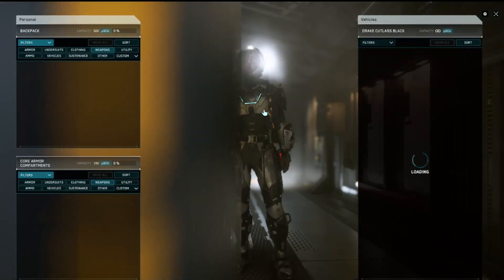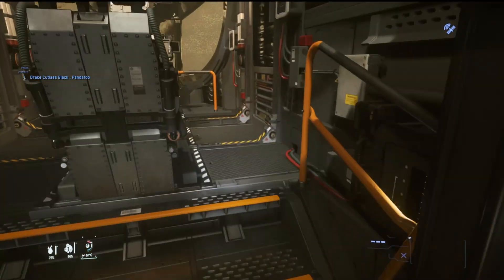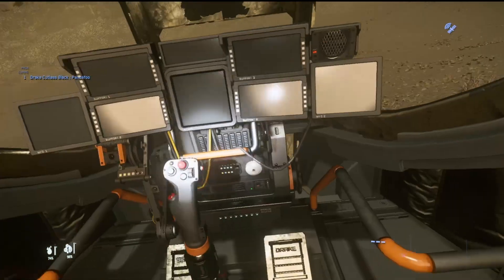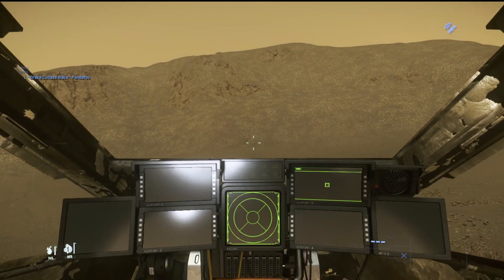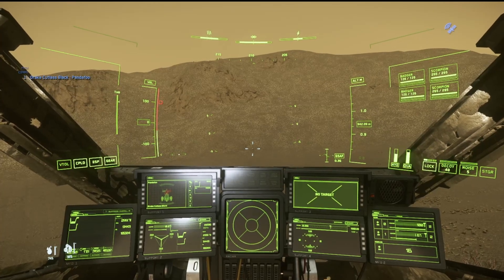Let me check my ship inventory — maybe my guns got put in the ship for some reason. It's not even loading up. Let's check out the pilot seat. It's not as glitchy today as it was last night. That's some of that weird glitchiness we're getting.